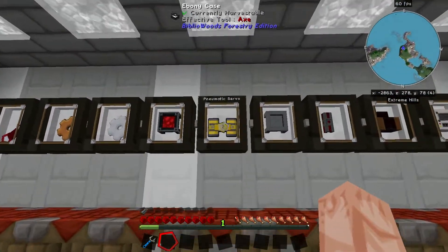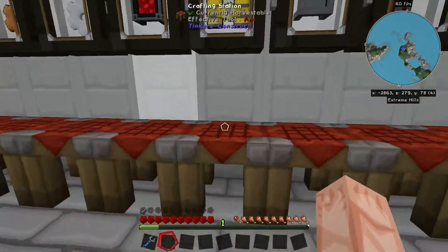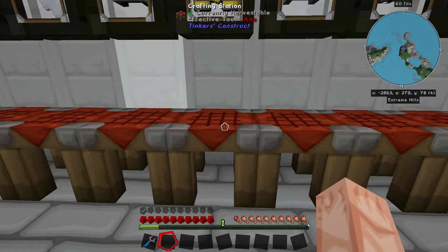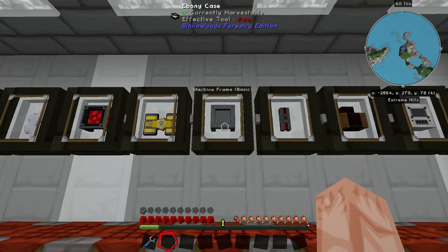We'll skip that for now. A pneumatic servo — those are pretty easy to build. You need one piece of redstone, two glass, an iron, and another iron, and you get the servo.